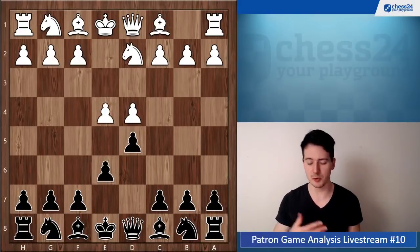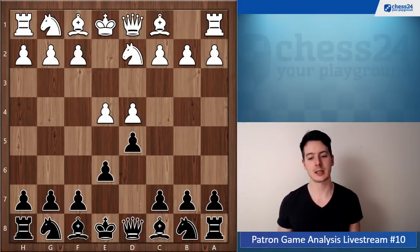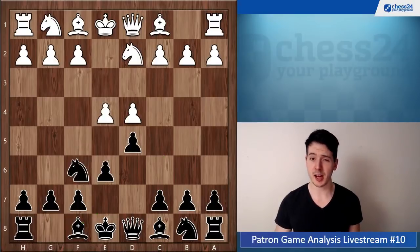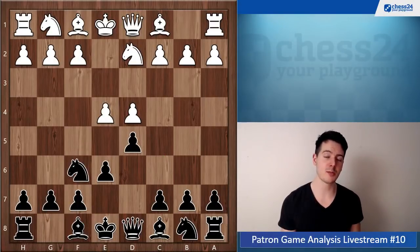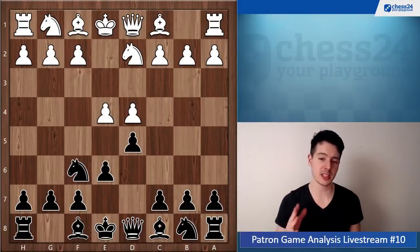You play knight f6 here. Maybe I've commented on it before, but I think it's not the best move here. I would recommend you to look into c5 or bishop e7. Knight f6 might be objectively fine, but I think practically the positions are easier to play for white, and we'll see what I mean in this game.